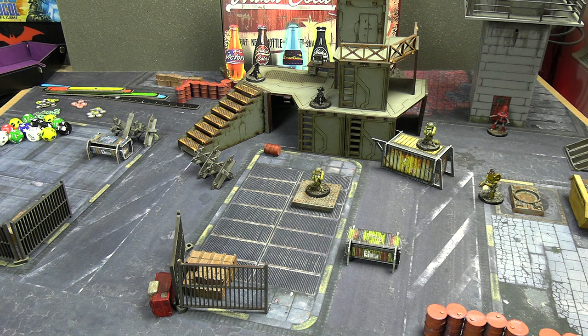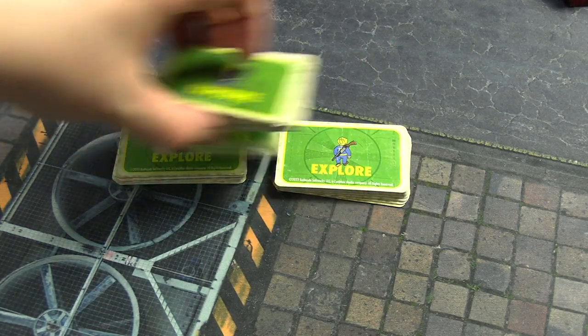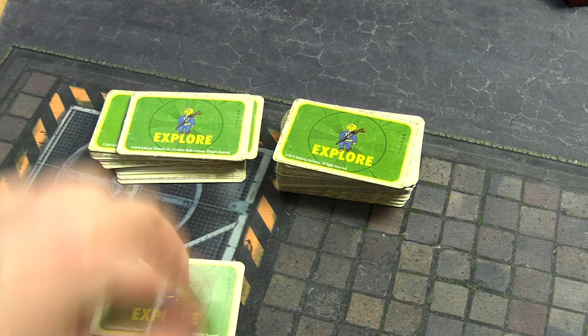We are with New Hope through to the end now, so that means we have to very quickly get our settlement mode stuff out of the way and then we'll talk about what we're doing today. We are resolving two explore cards and I can re-roll one of them.